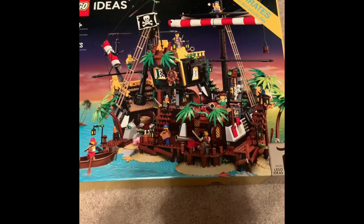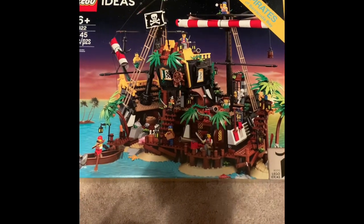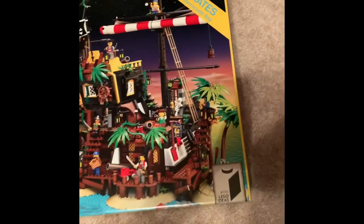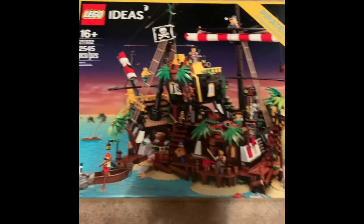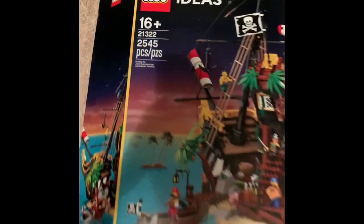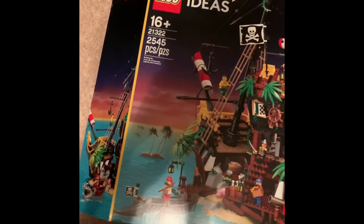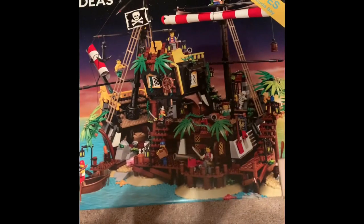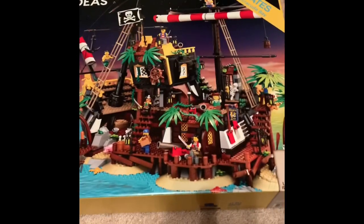Hey CC and RR fans, I'm back with another Lego set. I got to do this separate because CC hates Legos, as you know. This is the Pirates of Barracuda Bay — it's an Ideas set, number 21322, with 2,545 pieces. Pretty awesome. This harkens back to the original Barracuda set from 1989.